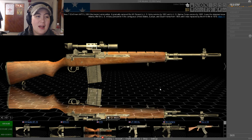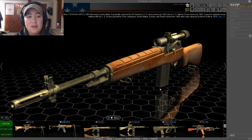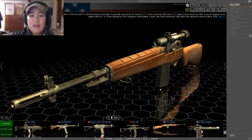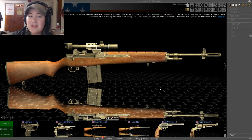So I'm gonna go back and pull up the M14. The M14 is from Springfield Armory, made in 1959. The M14 is an American Selective Fire Automatic Rifle that fires 7.62x51mm NATO, or a .308 Winchester round. As it says here, it gradually replaced the M1 Garand in U.S. Army Service by 1961, and in the U.S. Marine Corps by 1965.